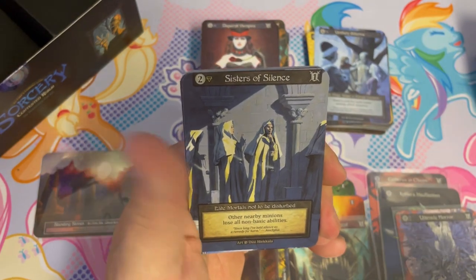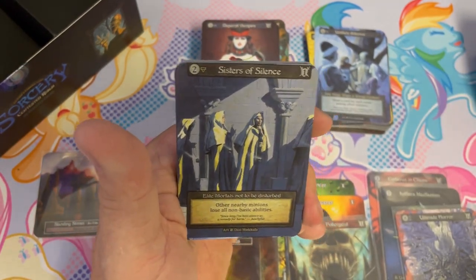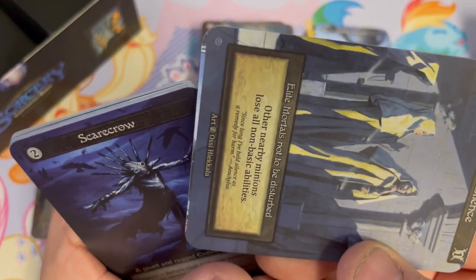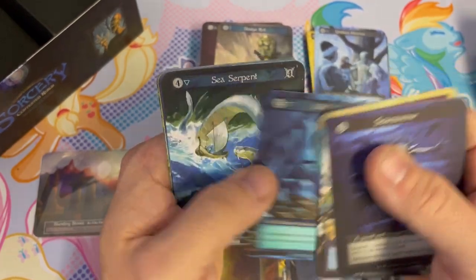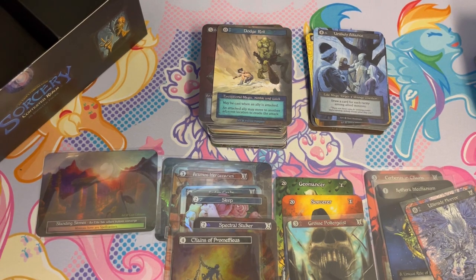Next one we got — Sisters of Science. This is a bit of a miscut too. We've got a little bit of a miscut elite sheet — this one does have a little bit of the next card below it. I'm going to flip through that elite stack and see if I've missed any other ones. Congrats on the miscuts, Alan.